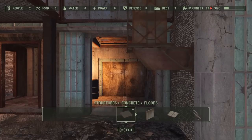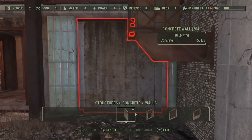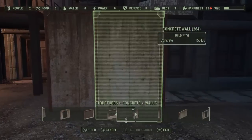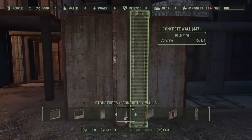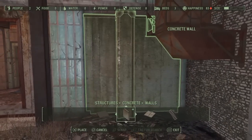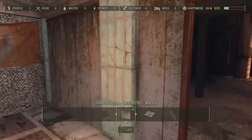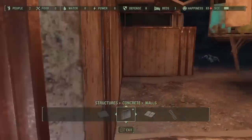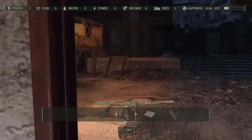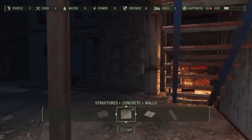So back to concrete walls. Having a bit of a problem, no worries. Grab this, put it in like this. There you go. Now you have a little two-way room. So you're going to have a turret in here — any enemies come through that door, get past your first security guard, head through here, and they get shot up.